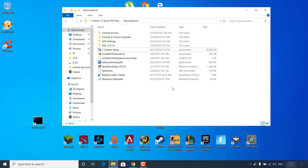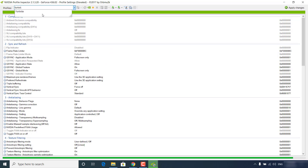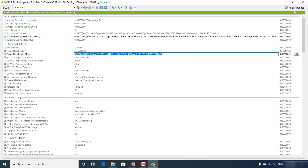The next step is to open the NVIDIA Profile Inspector application. Click on where it says Profiles and type Fortnite. Select it from the list. Set the Frame Rate Limiter mode to 'Frame Rate Limiter Control Delay Flip by Flip Metering' — open the list and select it. Once you select it, click 'Apply Changes' and close the NVIDIA Profile Inspector.